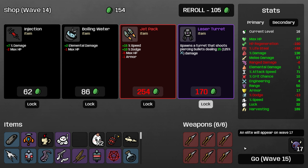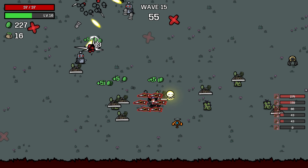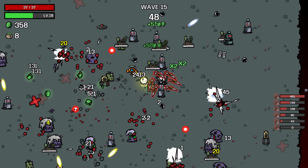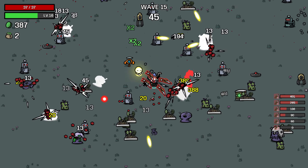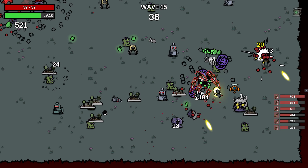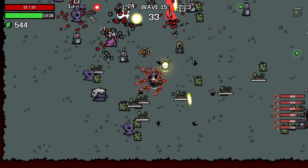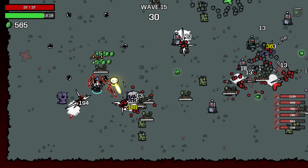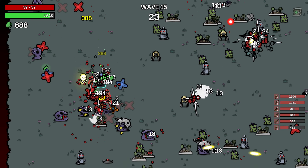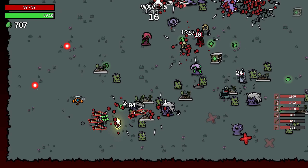We do only have like 37 HP so that's not great, but we're doing an absurd amount of damage. We have a lot of movement speed. Our armor and defense — we have 17 armor, that's pretty strong, and we have so much regen that we would have to try to get killed here. We definitely could with this low max HP, but you know, what are we doing if that happens.